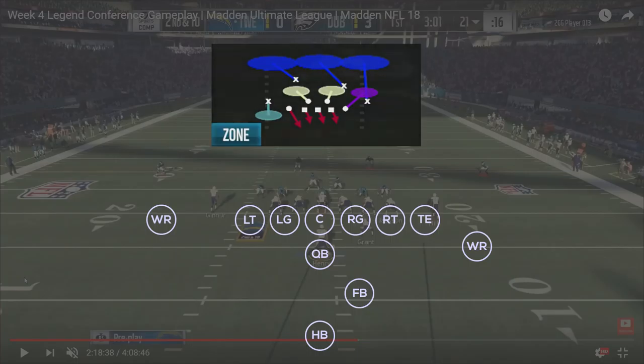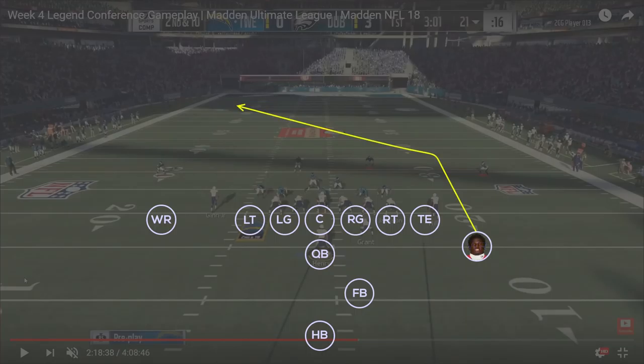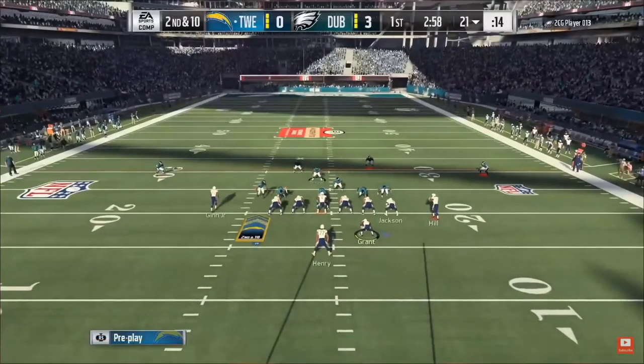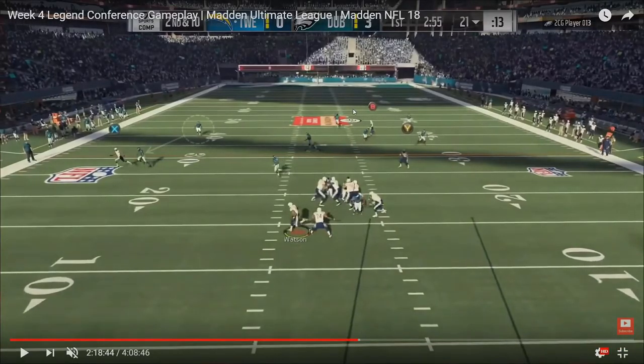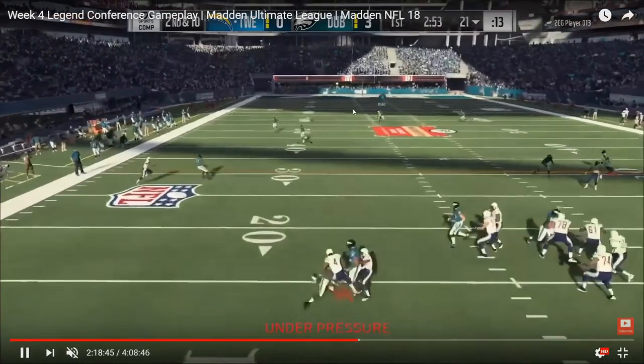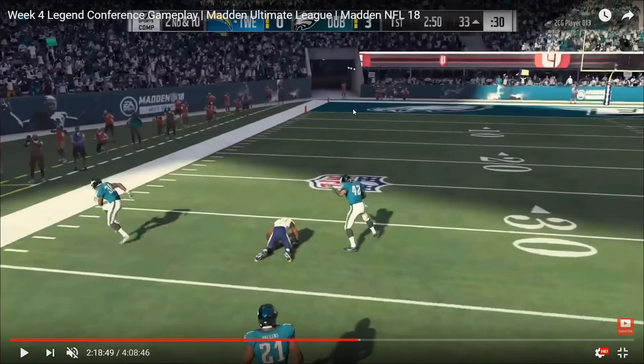Tweeze goes with a cover three beater here. The play has a deep post coming from the right side from the Tyreek Hill position, and on the outside he puts Ted Gin on an out route. This distracts the outside cornerback in the cover three shell — his eyes are on the out route underneath and he doesn't get back quick enough. As soon as Tyreek Hill crosses the face of the middle safety in the deep middle third, you can deliver the ball — it's a tight throw but it works. At the snap, the out route by Ted Gin holds the outside defender, who's still backpedaling, not bailing. Tyreek Hill runs across the middle, the safety tries to defend him but Tyreek crosses his face. Tweeze sets his feet, delivers the throw, and Tyreek lays out for a huge gain.